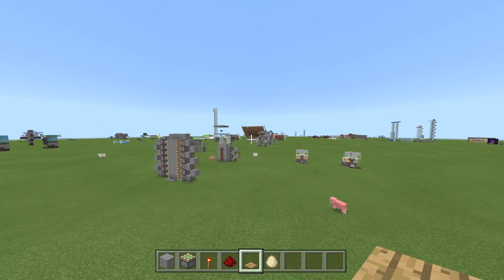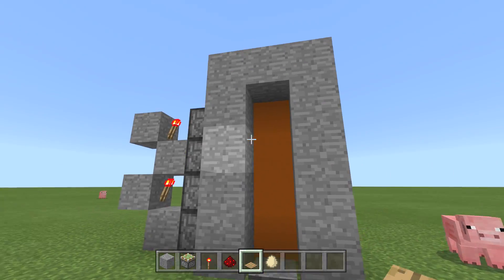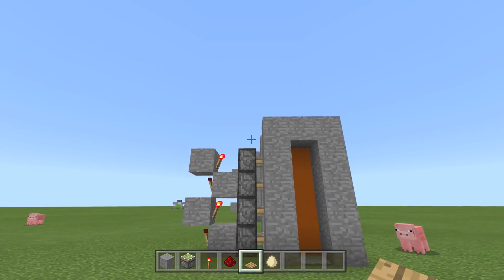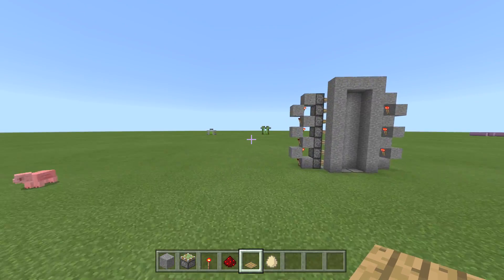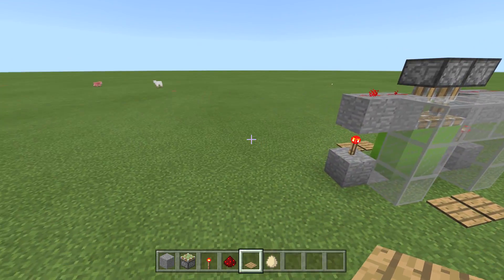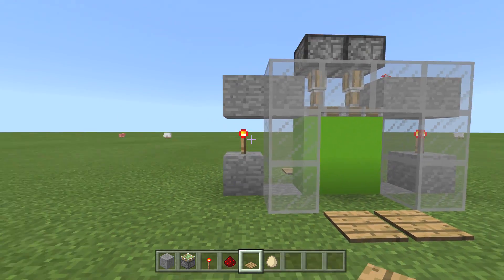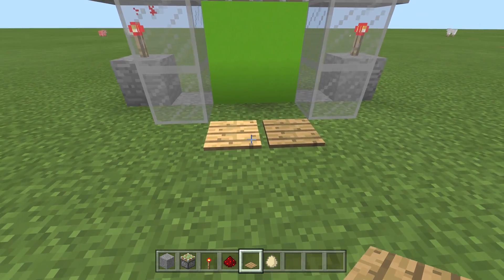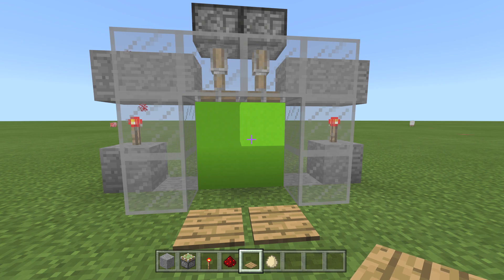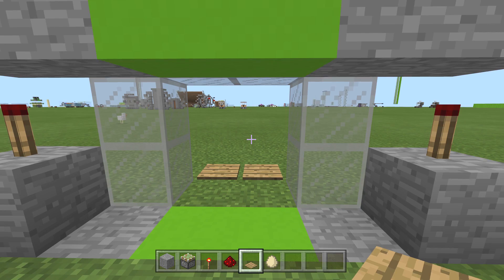These simple piston doors are fire — people love them. I did this one yesterday. It's just a simple one you can make as tall as you want. It zippers up and opens in a zipper form. This one has no comparators or anything like that — just redstone dust, redstone torches, sticky pistons, blocks, and pressure plates. Literally you can make this immediately when you start your game, and you just walk through. It works on both sides — easy peasy.